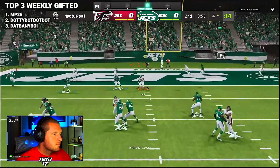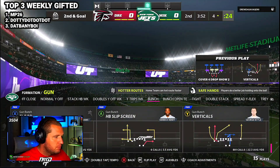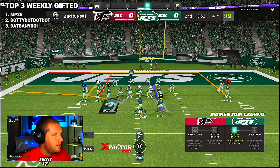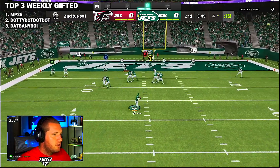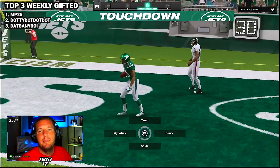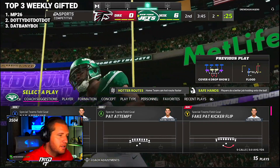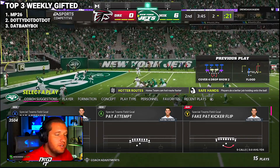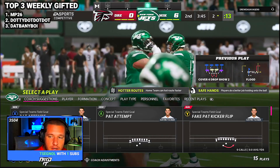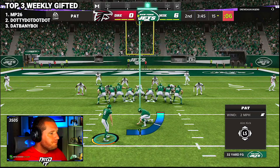Nice defensive play — cover four drop. Now he knows he can run a stick concept against this. He may set up a hitch route and low-ball it. There goes the hitch route — he knows to beat that defense this way, going to low-ball it. He covered the hitch, had to go low-ball to X. Exactly what I thought he was going to do. At this level you start to pick up on what people are going to do. The user did a good job picking up the hitch, but this is why I don't really use cover four drop anymore — too many people figured out how to beat it in the red zone.